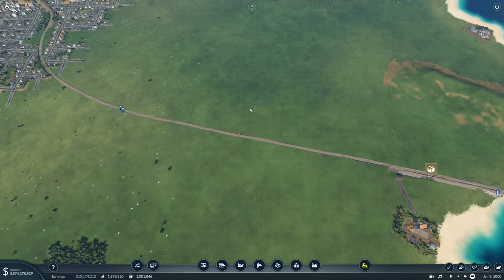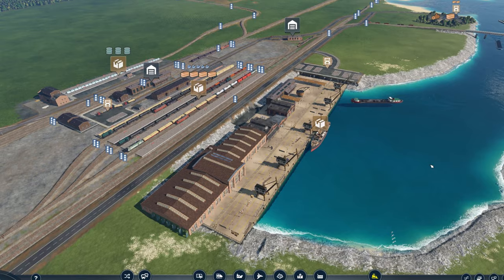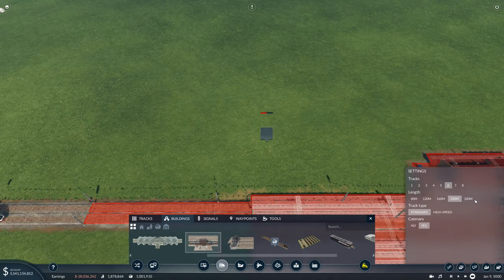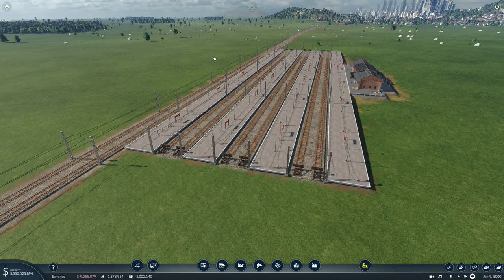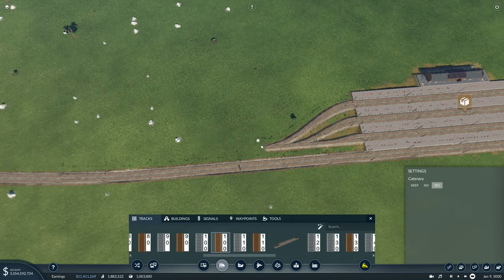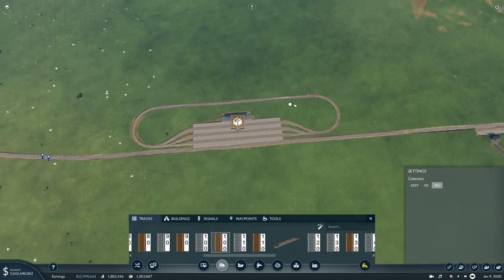For now, let's get our sorting centre down. Here is a perfect spot for it. For a sorting yard, it's pretty simple — grab yourself a freight station and give yourself about six platforms. Make the length 240 or 320 metres — I usually go for 240, it's just about the right length for a sorting yard. Once you've got this set up with all the tracks going into one, grab your tracks again and make a little loop on the end, as tight as you can possibly go, making sure it's flat. Connect that together and now you've got a turnaround.